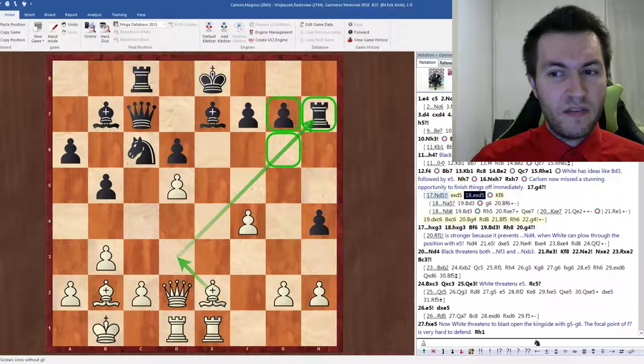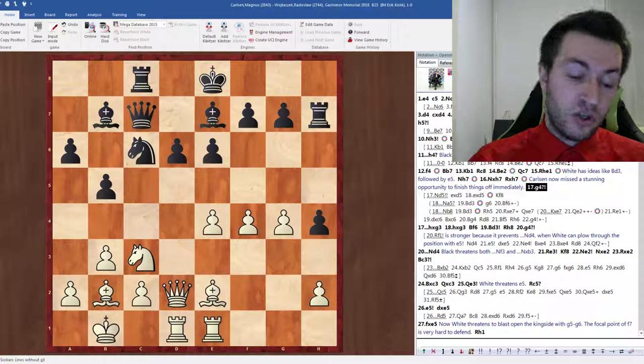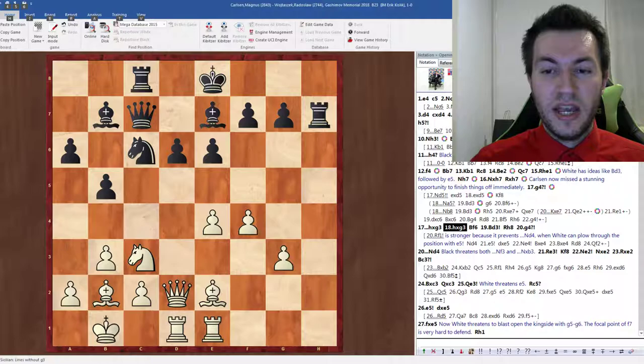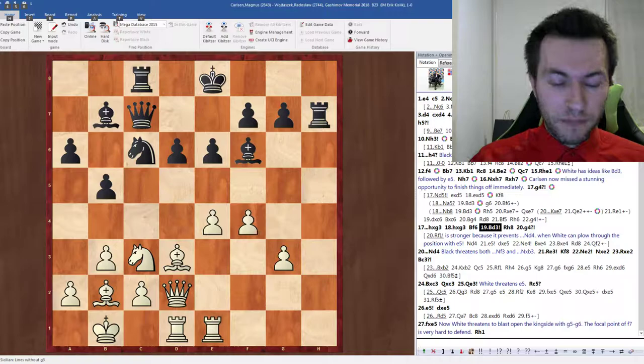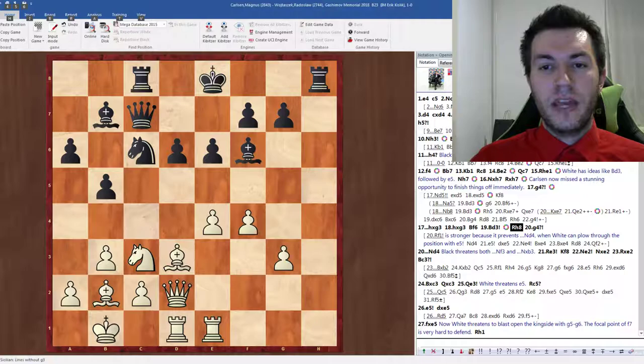It makes you wonder what he may have missed — he may have been very confident and played g4 without spending much time thinking. If this were a puzzle it would be quite simple to solve. Anyway, g4 was played, which is also a pretty natural move. Part of the idea is if he goes here, we can go g5. So black took en passant: hxg3, hxg3, Bf6. And now Carlsen went for Bd3, keeping an eye on the rook, aiming for e5, trying to win a piece. Rh8 was played protecting the rook, and now it was actually a bit more complicated than it may have looked.